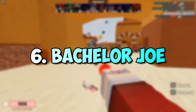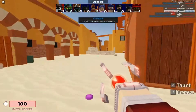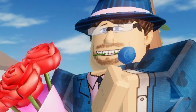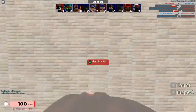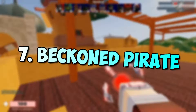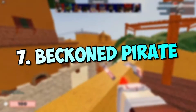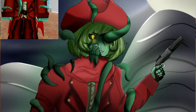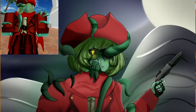6. Bachelor Joe. Spread the love with this Bachelor Joe skin, which comes with a bouquet. However, the eyes and fedora are just ludicrous enough to make us laugh every time we see them. 7. Beck and Pirate. Pirates are always cool, and something is thrilling about seeing one dashing about with dual-wielded pistols and rifles.